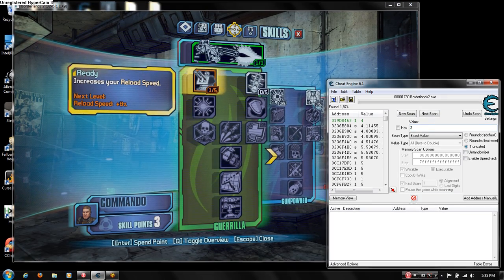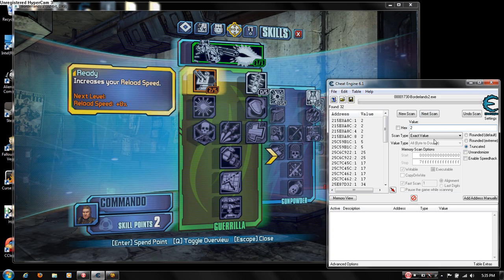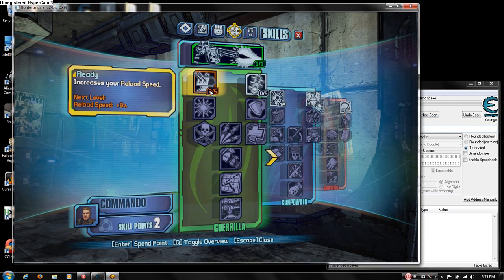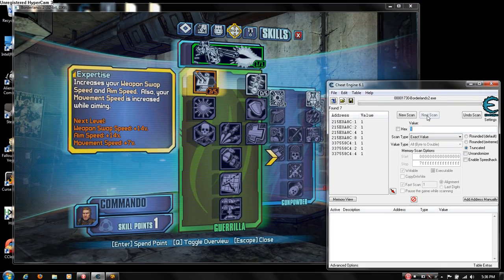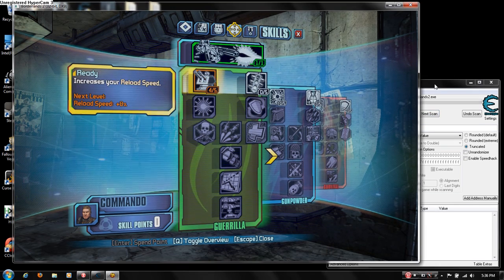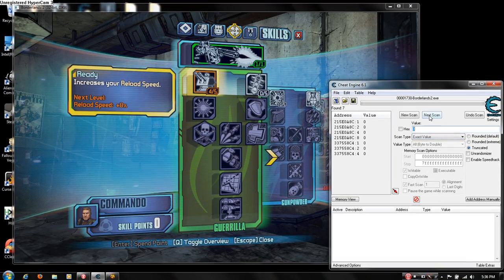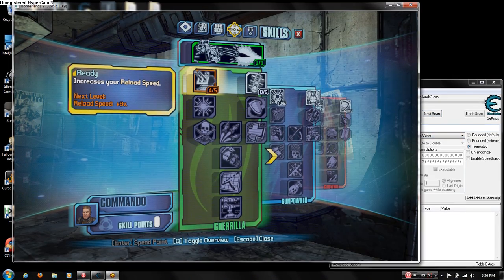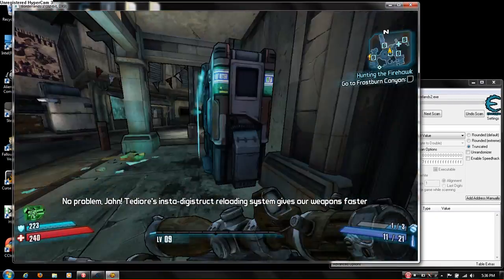Then spend down to 3, hit Next Scan; then 2, Next Scan; then 1, Next Scan; and then 0, Next Scan. Keep narrowing it down with each point you spend.